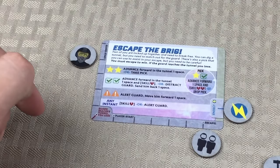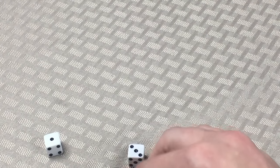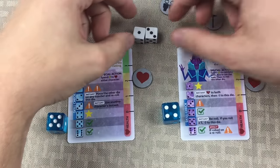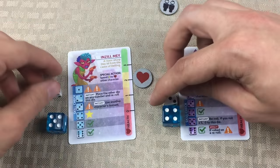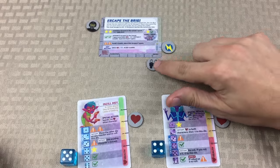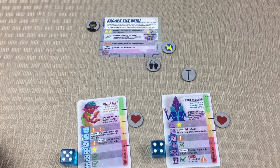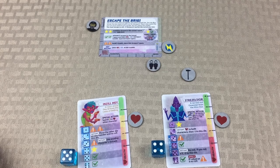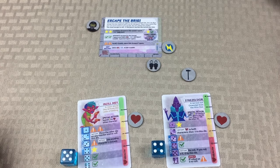Both of my characters have two health, so there's no way they're going to die. But let's go ahead and roll the skill check anyway. Three and a one — a three and a one are successful for us. We can put the one there and the three there. That's our skill check, we pass — no big deal. And we have managed to successfully escape the brig! I've played this game probably around eight times and I've only been about 50% successful, but we did manage to do it with a lot of stuff to spare.